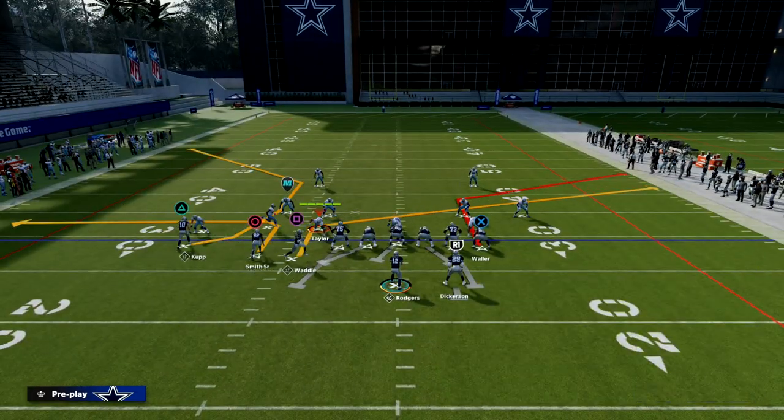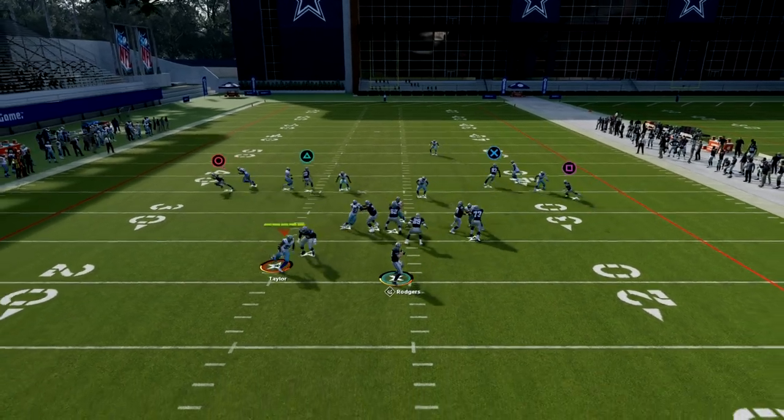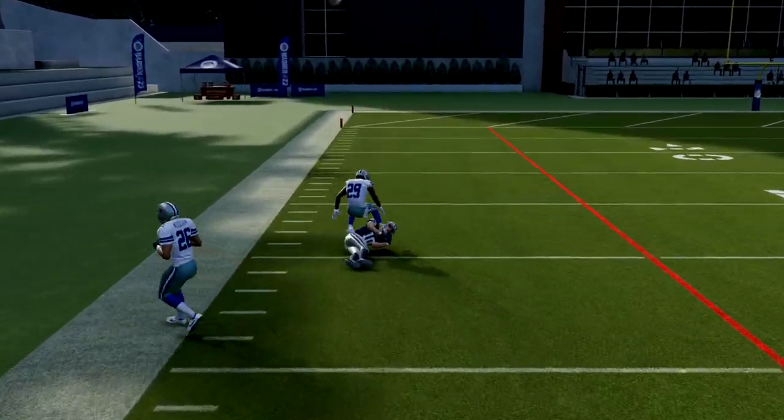Once he comes up on the line of scrimmage after the motion, I put him on the C route, snap it with Jalen Waddle about there, and this C route is going to absolutely cook man-to-man coverage over the top for a big play.